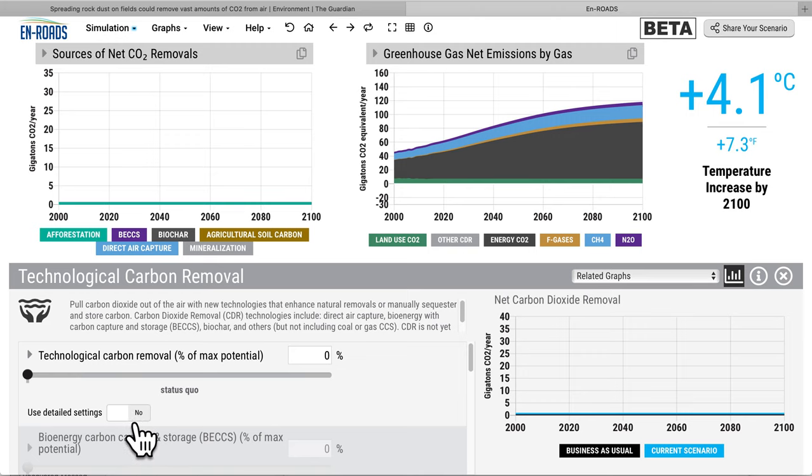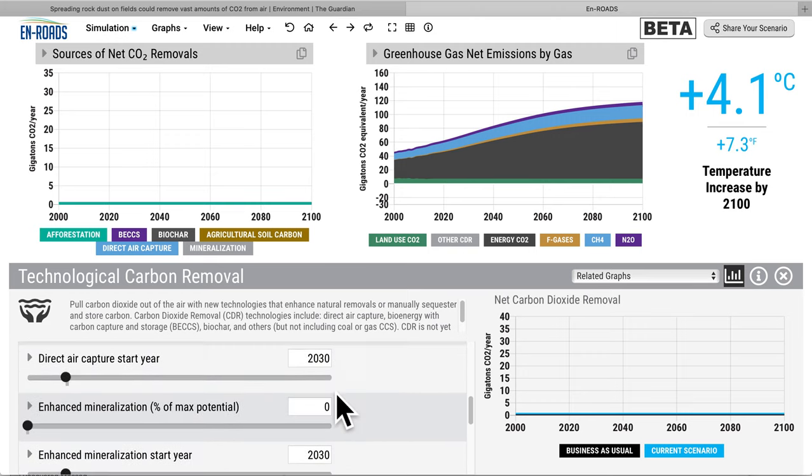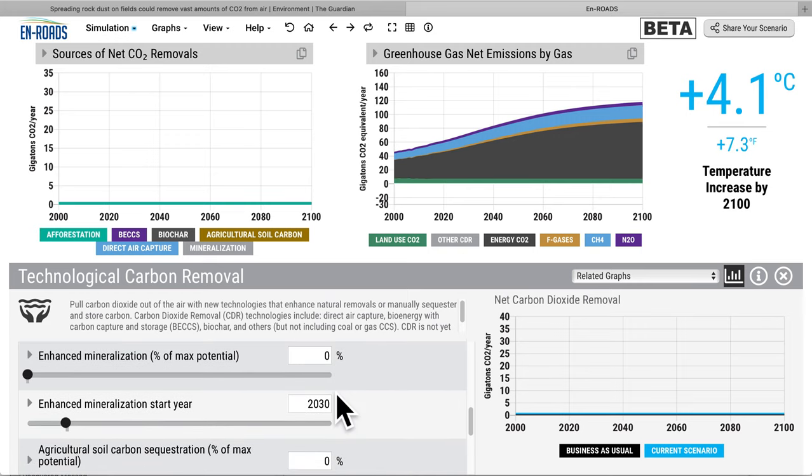We go to carbon removal, click on 'use detailed settings,' and scroll to enhanced mineralization. We want to set it to 100% of the max potential — that 2 billion tons a year. Think about that: a vast amount being removed. We hit go and watch what happens. The silver area on the left rises up to 2 gigatons a year; we've assumed it starts in 2030 and grows, taking time to diffuse around the world until it's removing 2 gigatons a year.